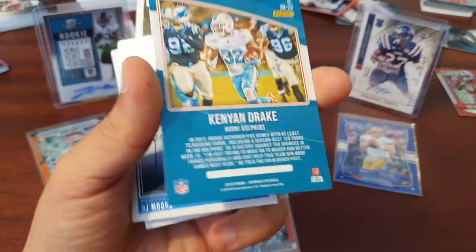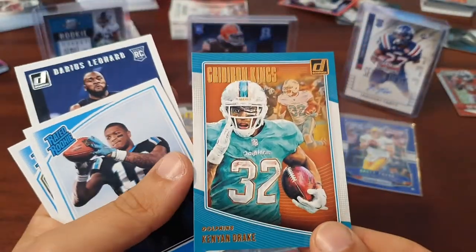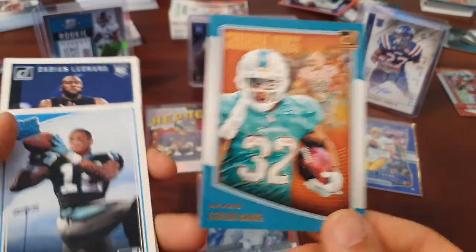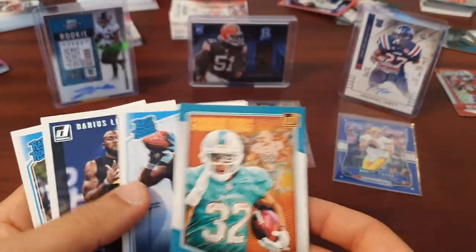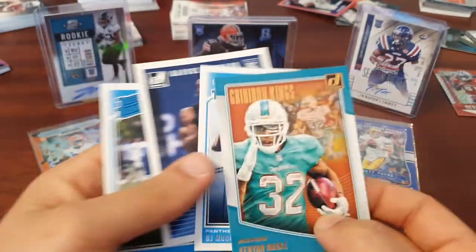Nice to end on a canvas card — I kind of like anything canvas, just like the feel and the style. Pretty cool. DJ Moore is not a terrible rated rookie to end up with, although I can't say I know much about John Kelly.